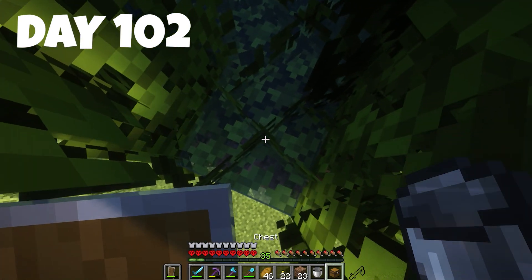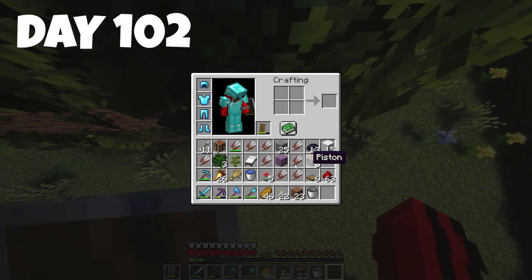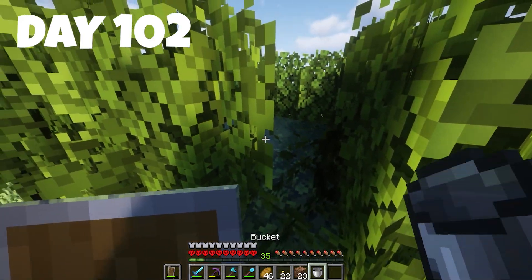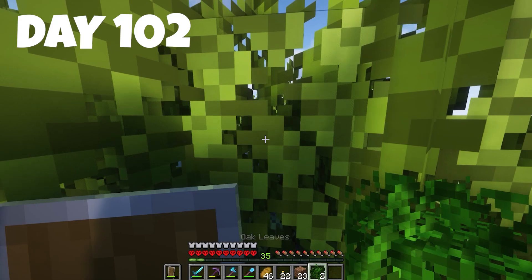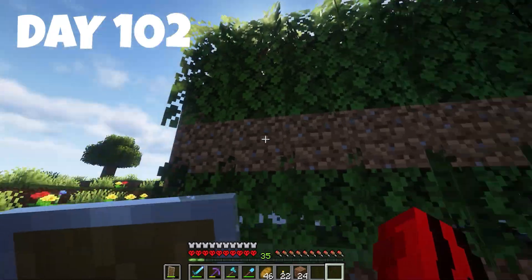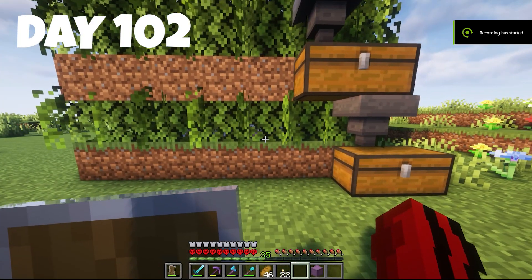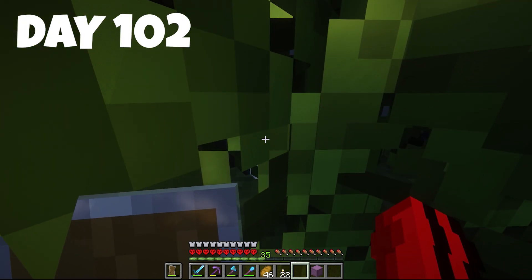We need a hopper and a chest — put the chest down here and get the hopper from the shulker box. We fill it all up with shears and it's completed. As you can see, wool is already producing. We added more chests and we've got around eight black sheep and six white sheep.